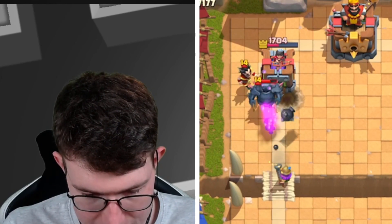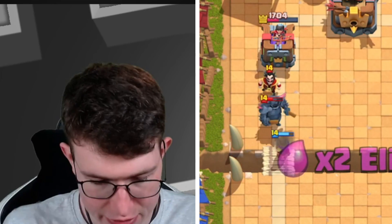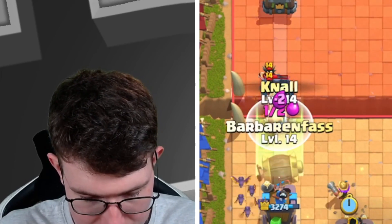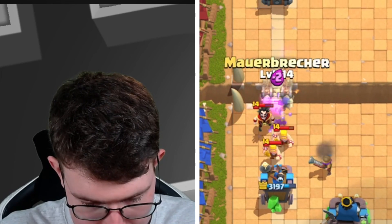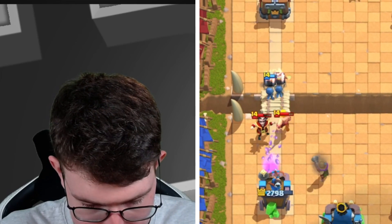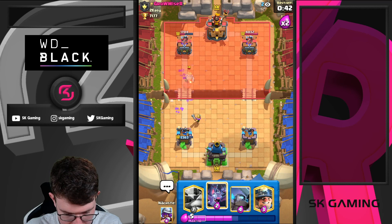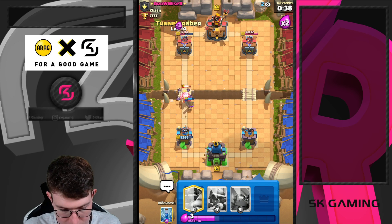Let's go. One more shot please? But at least the Musketeer puts in work, and the good thing is we can cycle back to another Musketeer. I'm going to go Musketeer, Zap this, and Barbro like that. Just go for a Wallbreaker to kite this away. That's actually good. I'm going to go Bats here, and go Miner now in the back.